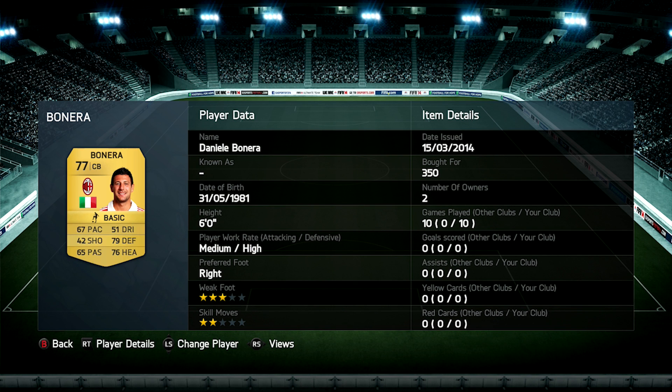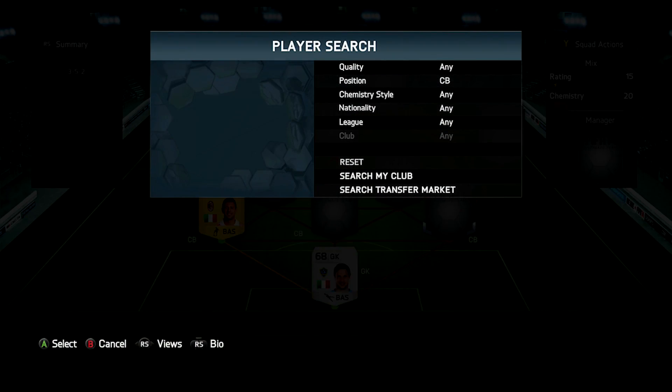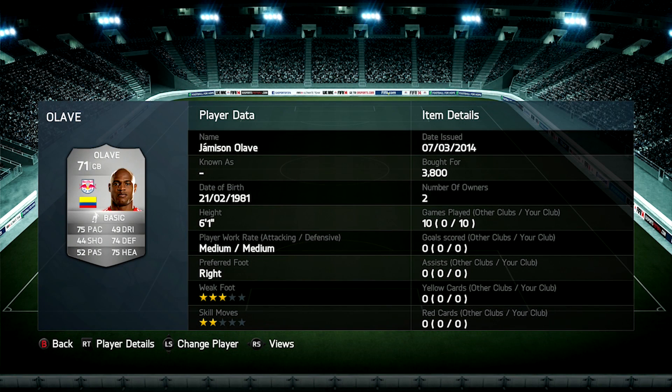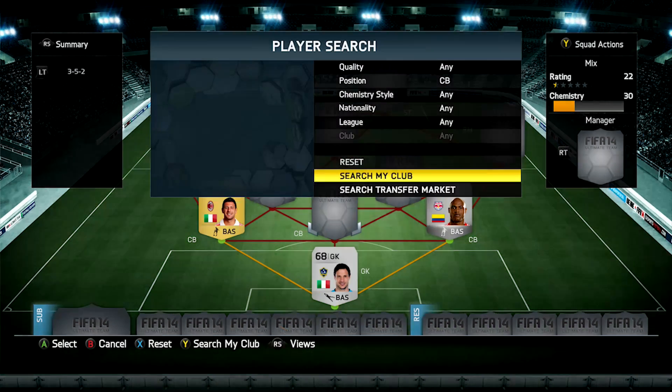In the centre back position we've got Bonera, an AC Milan centre back. I was a really big fan of him — I've used him a couple of times on FIFA. He's got 67 pace, 79 defending, and 76 heading, and you only pay 350 coins for him, so he's really cheap and a bargain. In the centre back position on the right hand side we've got Aleve, with 75 pace, 74 defending, and 75 heading. He cost a bit more at 3,800 coins. I played 10 games with this team and learnt quite a lot about this squad.